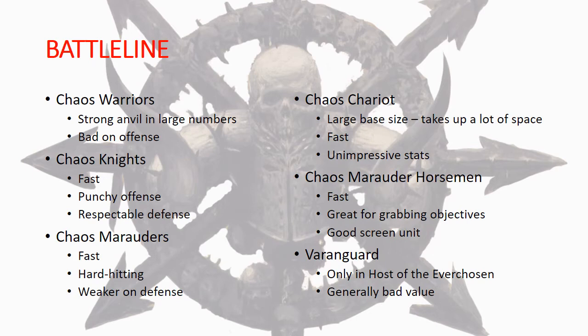For our basic battleline units - the stuff you have to bring to the fight - Chaos Warriors are a great anvil unit. They're not really powerful on offense, but if you arm them with hand weapon and shield and there are more than 10 models in the unit, they get a re-roll on their save, and they start off with a 4+ save. They're really strong on defense in larger numbers and have an additional 5+ save against mortal wounds, which can be very valuable.